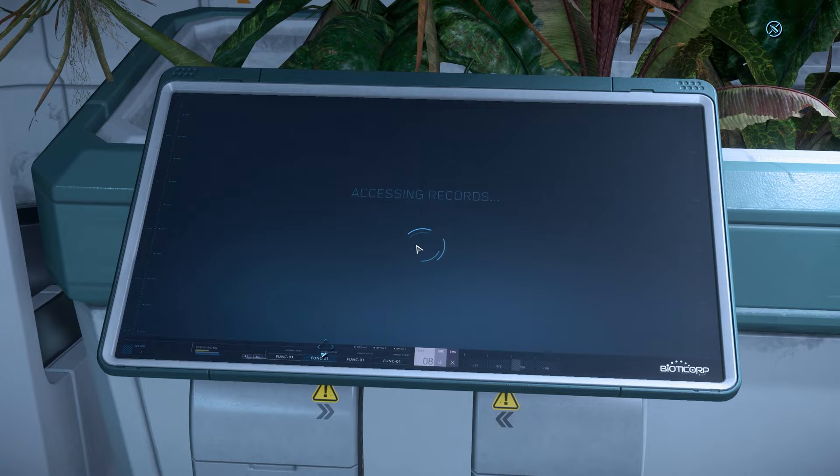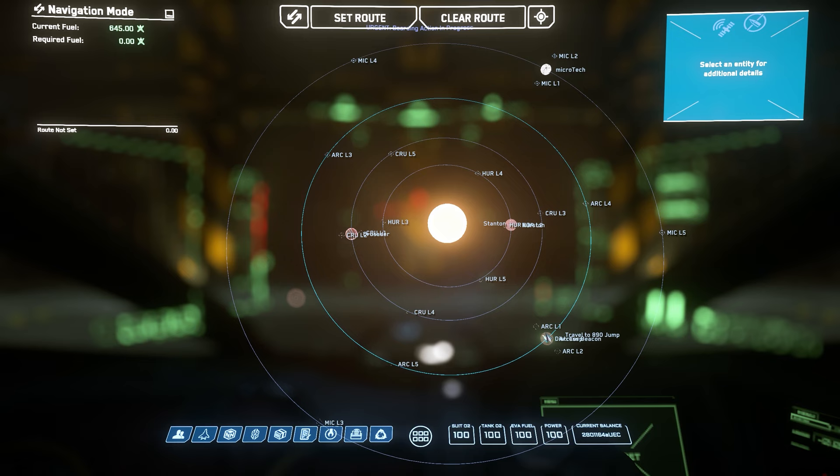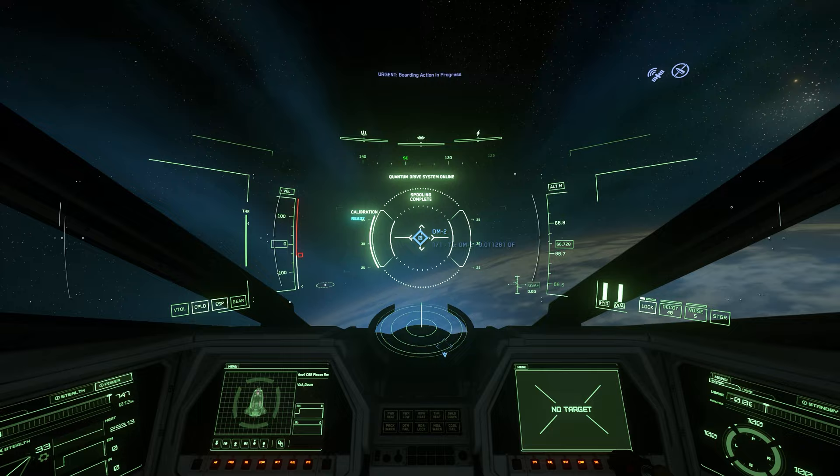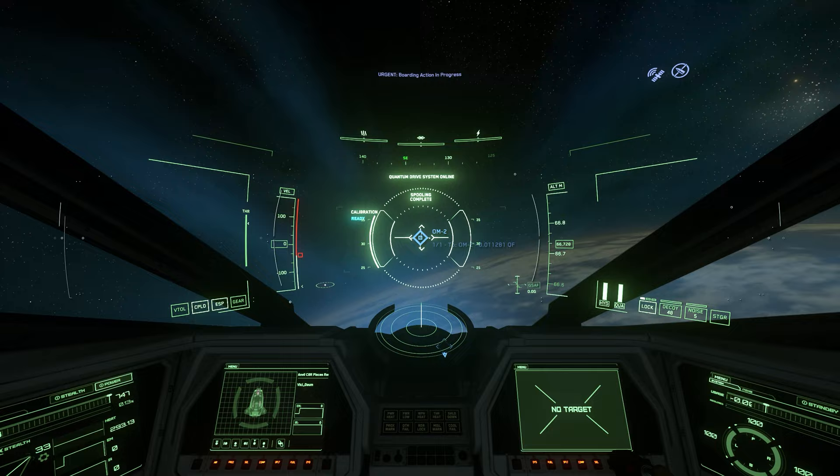After, make your way over to the hospital and set your respawn at the clinic, and pick up med pens and a med gun along the way. Retrieve your ship and make your way to the Quantum Marker. If it doesn't set a route, jump to an OM point and reset it afterwards.